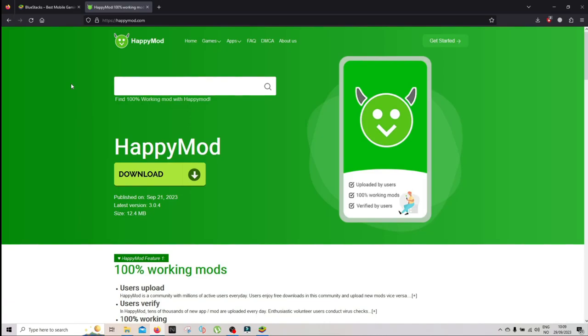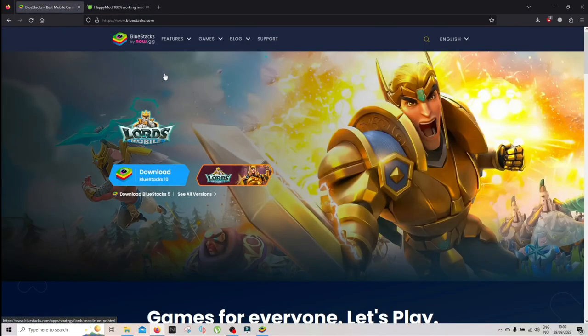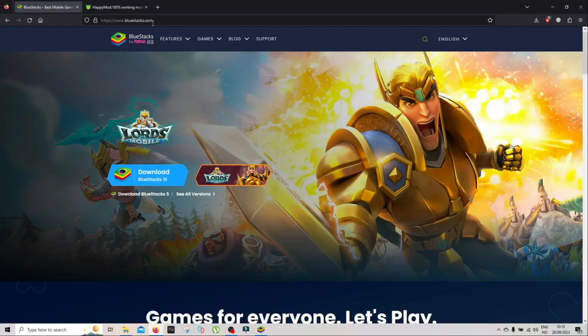The first thing you need to install is BlueStacks. I've already installed it, but just click download and install it on your PC. It's gonna take like five to ten minutes depending on your speed. I'll leave the link in the description.